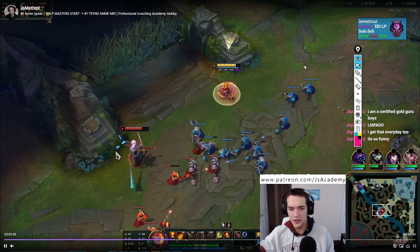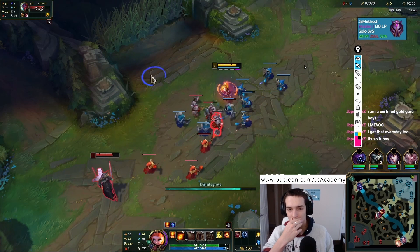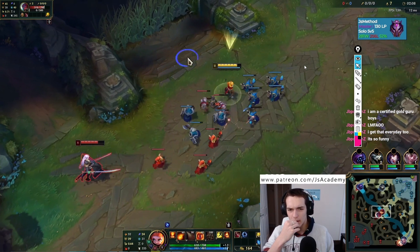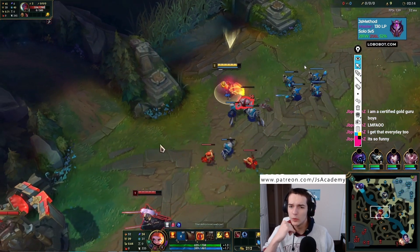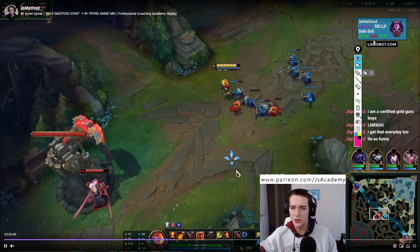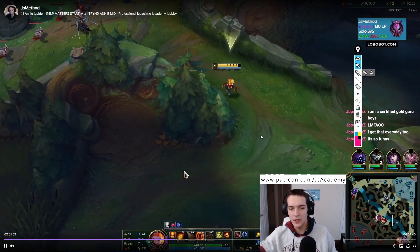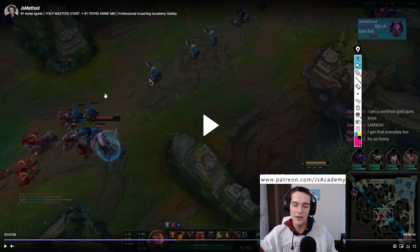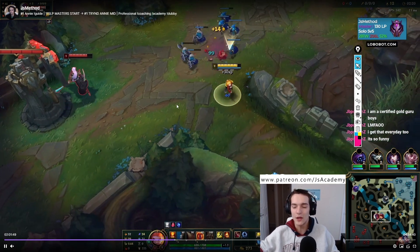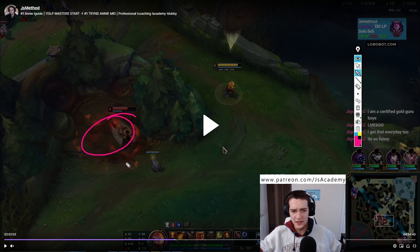We're just keeping the slow push. Here we have the priority, which means we're going to hit level two first, and he really can't step up at all or he's going to take a really, really big trade. We'll have to get a ward down — you always want to get some sort of vision down around 2:30. What I like to do is crash the second wave and then go ward. I like to crash two because this ward timing is really, really nice. You can usually catch the jungler on chickens down here, and if you catch the jungler on chickens, you can count how many camps they've done and see exactly where they've gone. One camp is four CS.